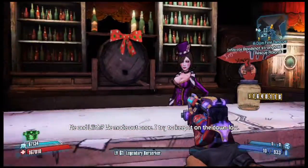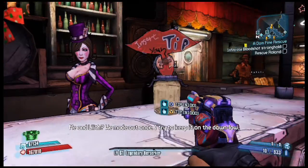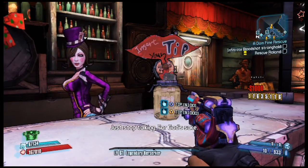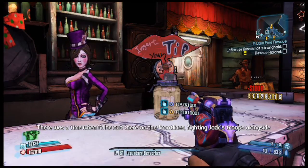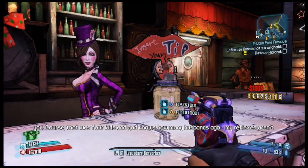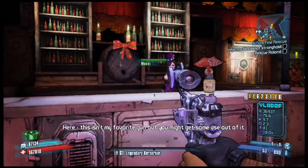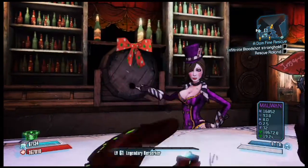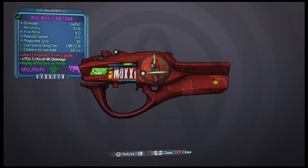What's up guys and welcome to my unique weapon guide for the Bad Touch. I'm going to be doing all of Moxie's weapons. You all probably know how to get this — basically you want to tip Moxie anywhere from $15,000 to $30,000. I get it for about $15,000 or $16,000, though I've gotten it for about $30,000 before — that's on a bad day. You should get this gun rather cheap.